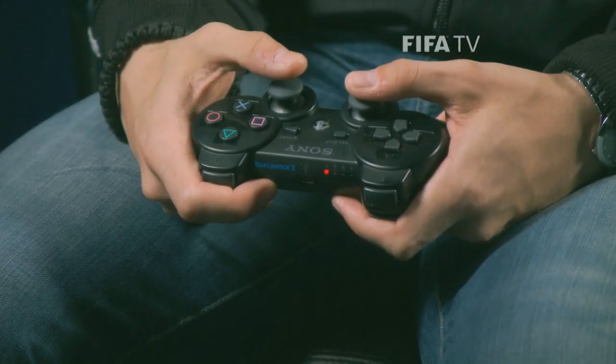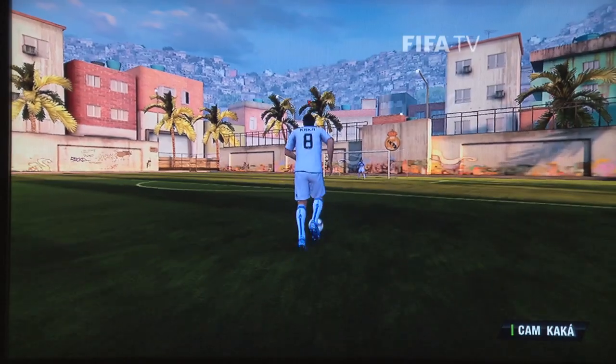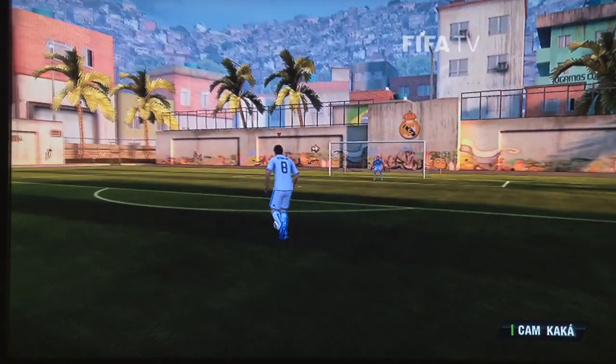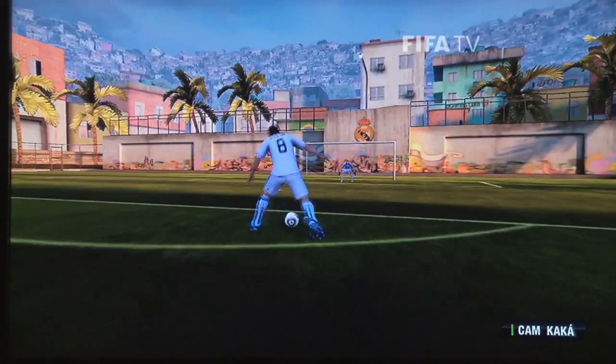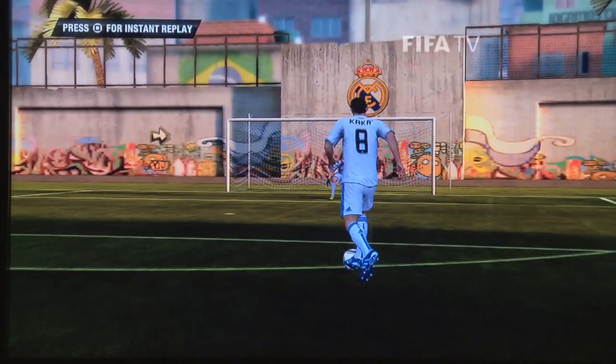So you're going to go like this: go forward, fake that way, and boom. Fake to the right, go to the left. You can do it again if you want — go to the right. And this one is very helpful because it catches your defender off guard.